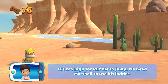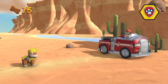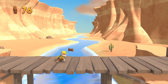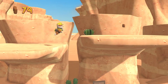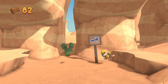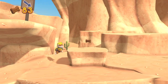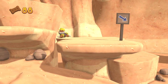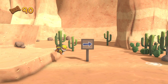It's too high for Rubble to jump - we need Marshall to use his ladder. Pick the pup ability - Triangle. We'll go downwards as soon as we jump over here. To earn pup treats awards when you get back to the lookout. That's 80 so far. Double jump. Ninety doggy treats.